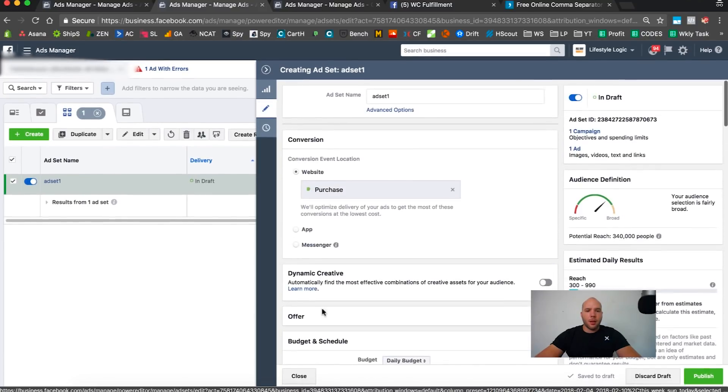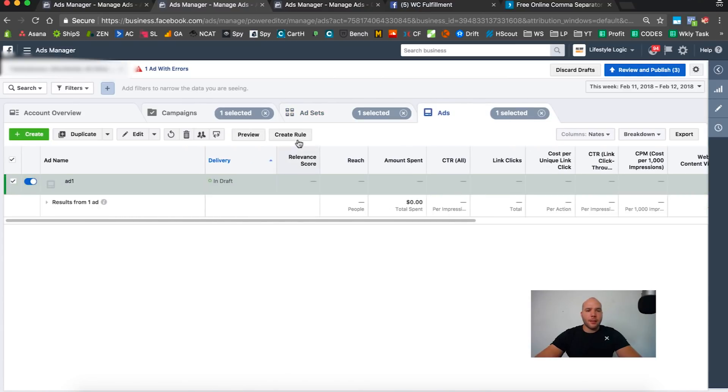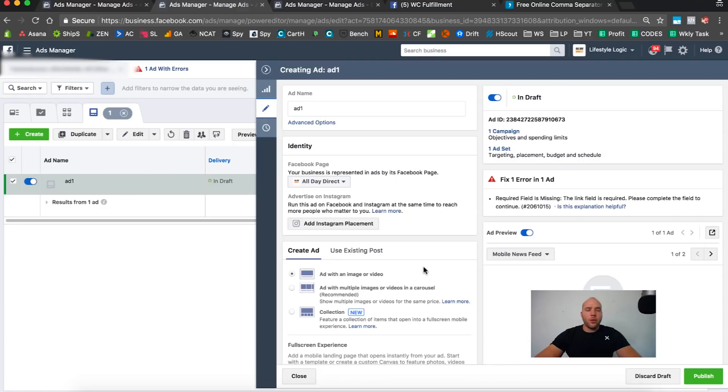We always set up ads first, then ad sets, then campaigns — always in reverse order. Now there's no ad in here yet, and we do not want to reuse the same ad from PPE. The reason is those PPE ads all used the same URL across the three images just to make it faster. But now we're putting three ads under one ad set, so we need three separate links. If you had just one winner, you could redirect the PPE ad URL to the correct page, but since we're doing three, I have to make three new ads.